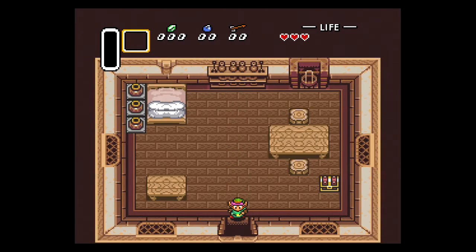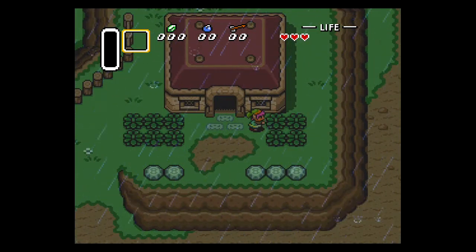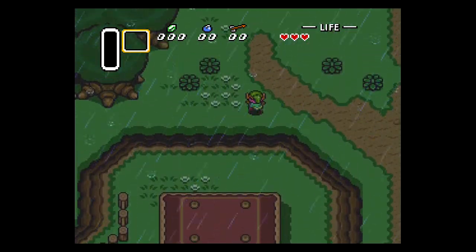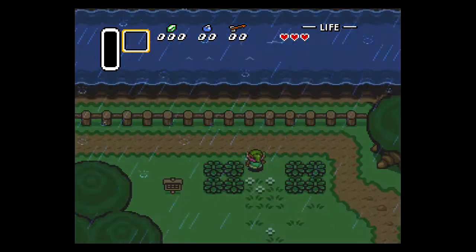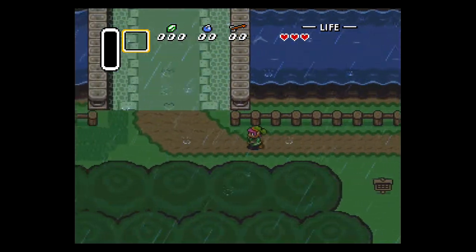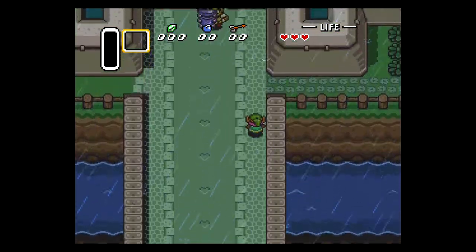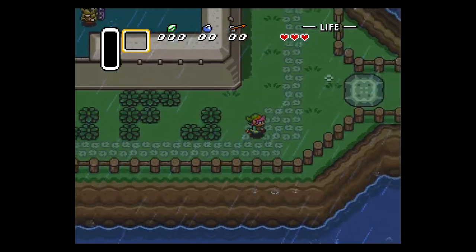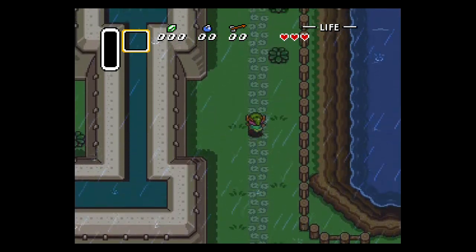Starting out, this first guide is going to be for the Hyrule Castle Dungeon. You'll notice that after I leapt out of bed with Link, I skipped that first chest. The reason is that there is a rule in the intro to this game that the first chest you open will contain the lamp. So what we're going to do — this is completely optional, you can get the lamp right there if you want — but we are going to skip every chest until we rescue Zelda.